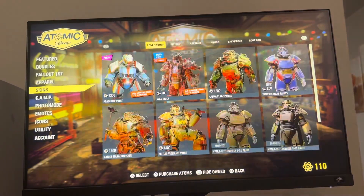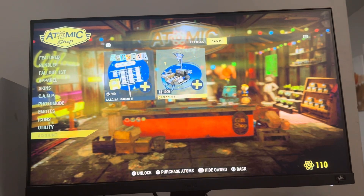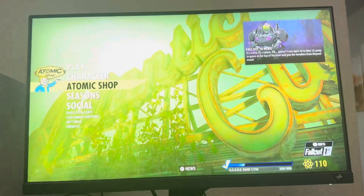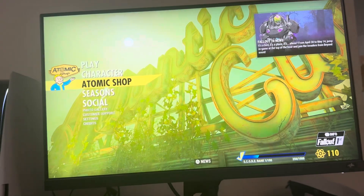To do this, go to the Atomic Shop, go down to Account, and you can buy an extra camp slot for 1000 atoms. That's how you buy it in Fallout 76. Hope you guys enjoy this video — I'm out, peace.